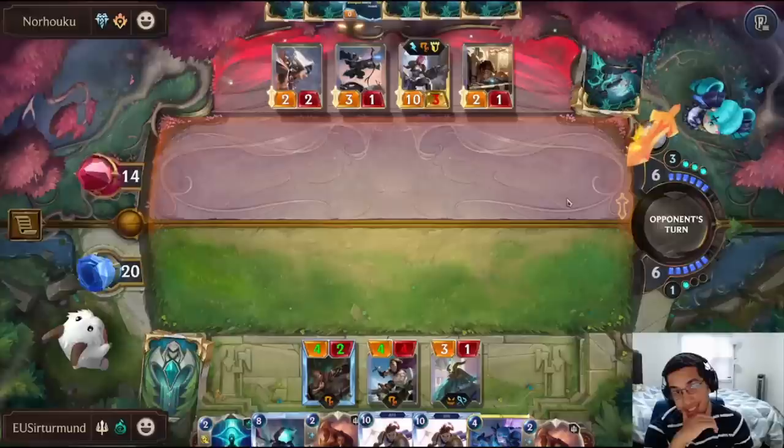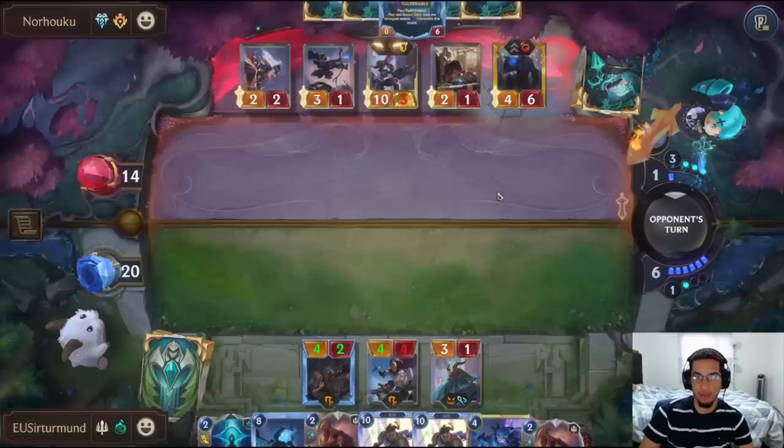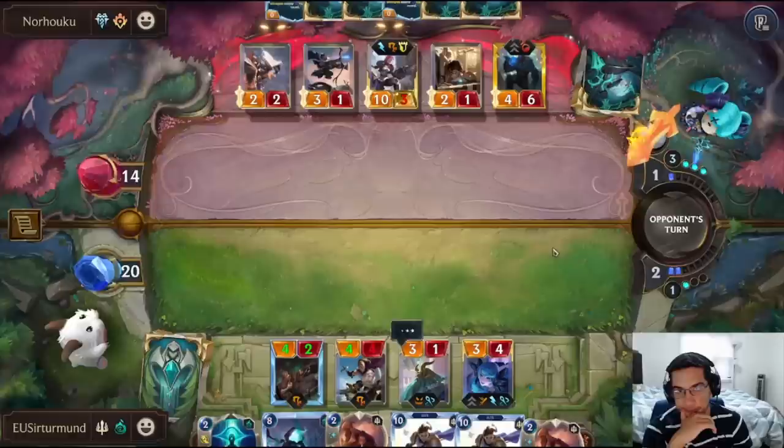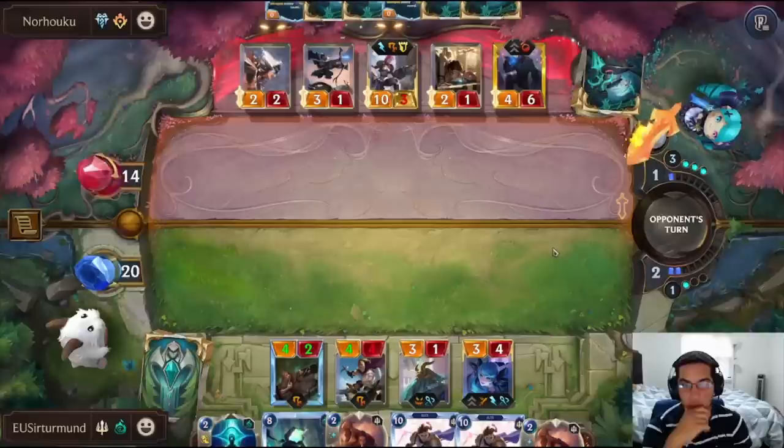I'm going to summon this so the opponent thinks they can come attack it. If the opponent has Beronyce and Ice, we just lose — that's going to be 10, 15, 17, 19 damage. Opponent saving the pillar. I can't play around it. If they have Beronyce and Ice, they have it. I think I just want to go full lane next turn.